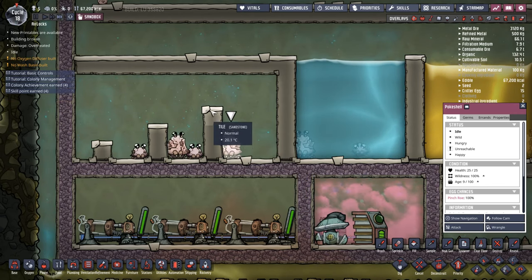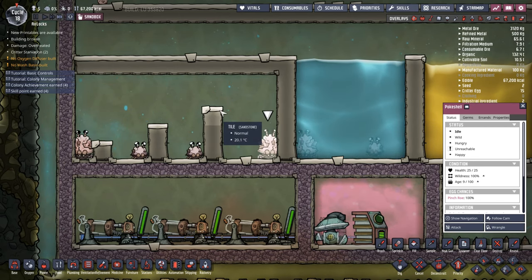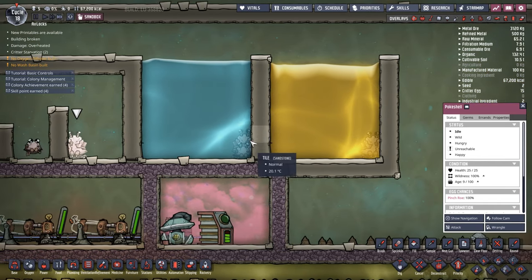On top of that, they cannot path over anything three tiles tall. So if you build walls three tiles high, you'll stop your duplicants getting out. You'll also stop your Poke Shells getting out.